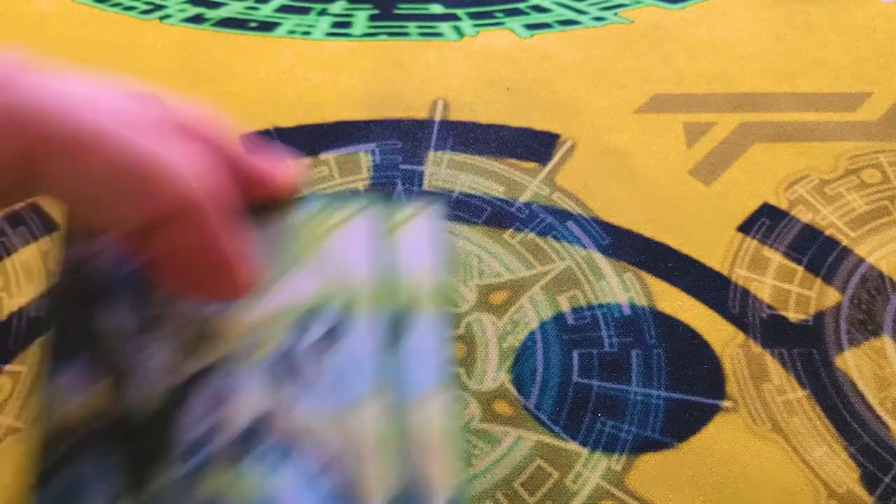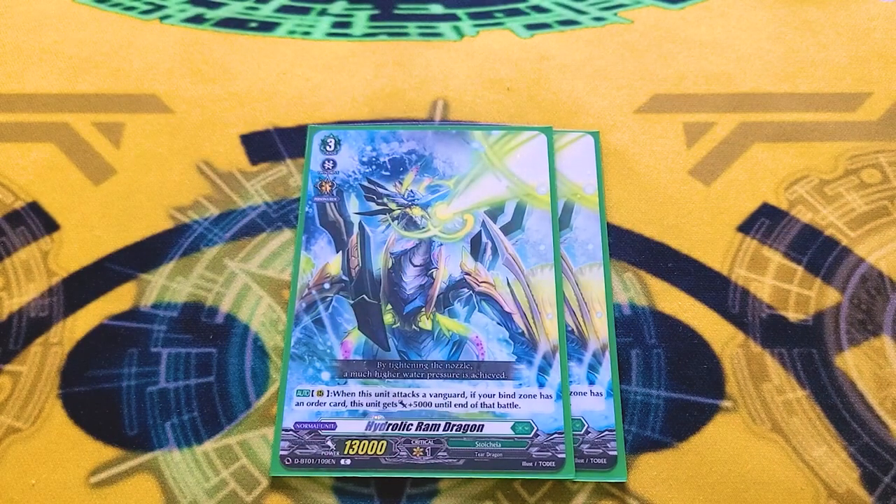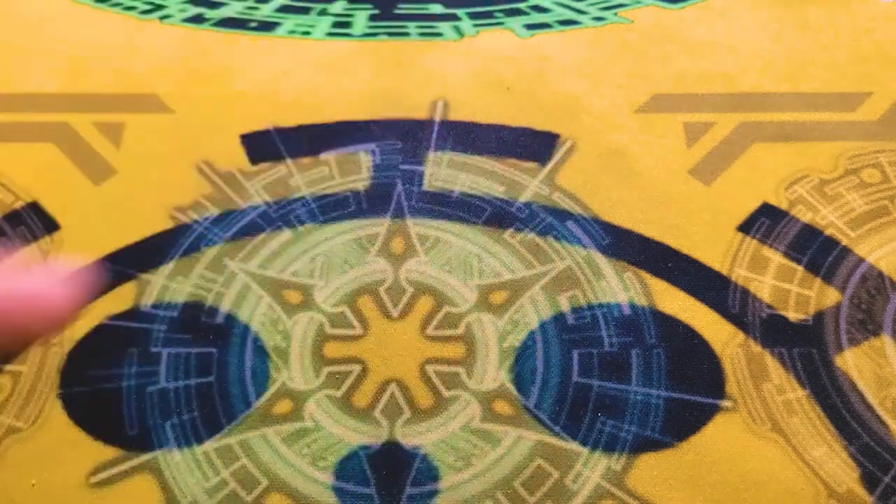We're running two copies of Hydraulic Ram Dragon. If you have a bound order, it gets 5k on attack, making it an 18k beater. Unlike something like Black Tears Husk Dragon, you don't actually need to play an order to give it the 5k — you just need to have one bound at any point during the game, which is very nice. And it hits for 18 unboosted, so it hits funny numbers.